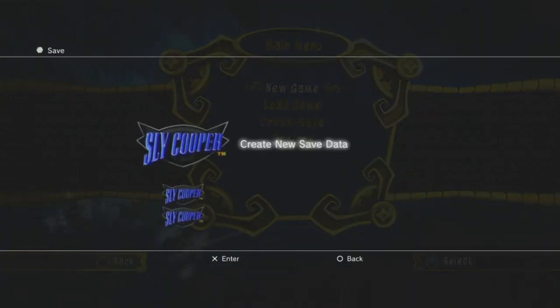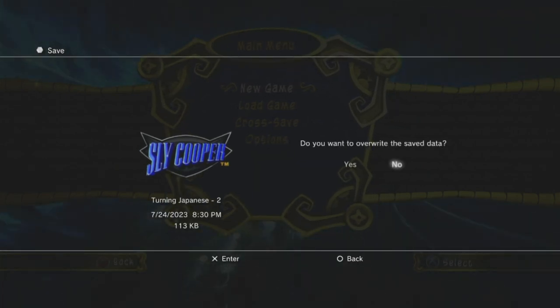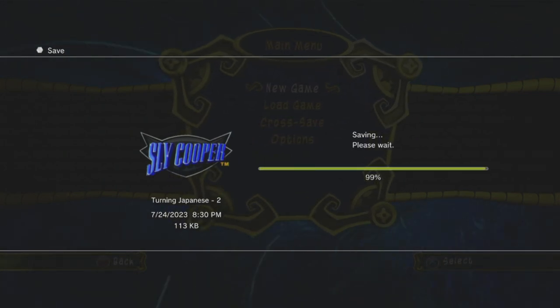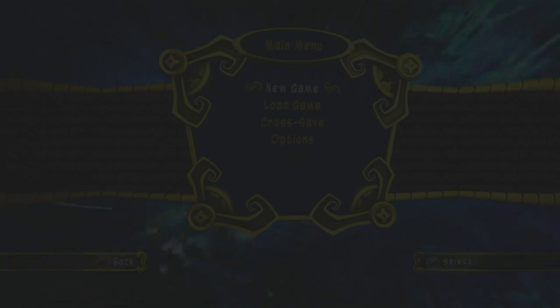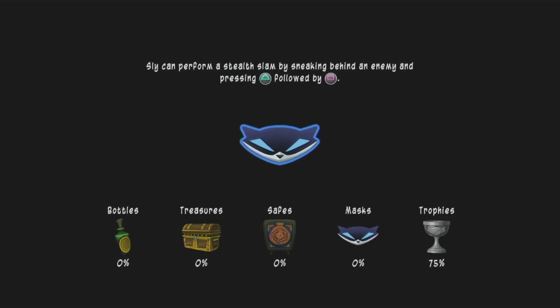The cross-save is a feature on the PS3. Here's my failed recording — I started a recording segment and forgot to record it. But the cross-save lets you continue your playthrough on the PS Vita. So instead of staying on the PS3, you can start there and then continue on the PS Vita. It was pretty cool at the time. I don't have a PS Vita, so I never really used the cross-save.